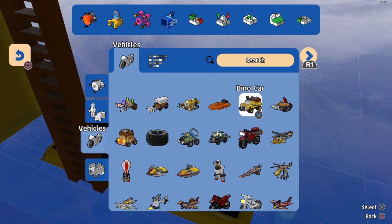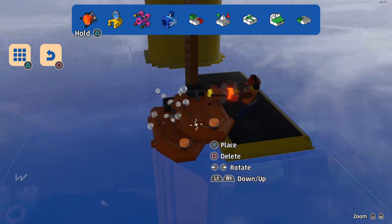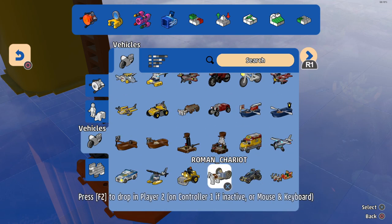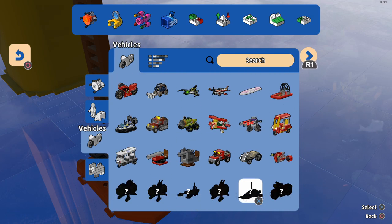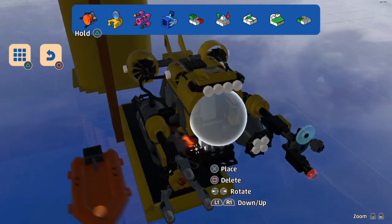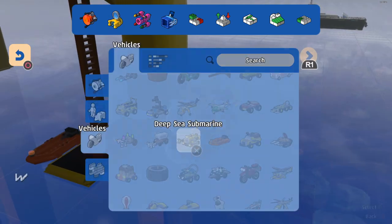Which ones are we going to get? Just a regular dinghy, we could get one of those. I feel like we should have some more of those up on the platform as like lifeboats — or is that what they call them? Liferafts? I think we should have another boat as well. Maybe a submarine would be pretty cool to be honest.